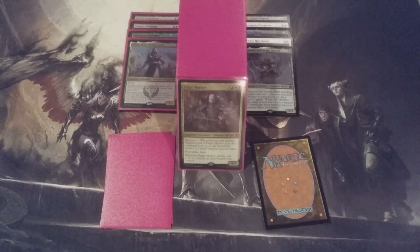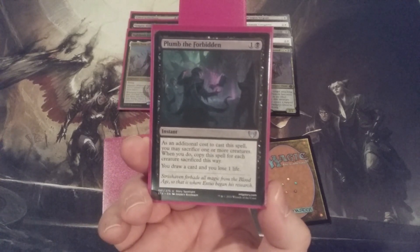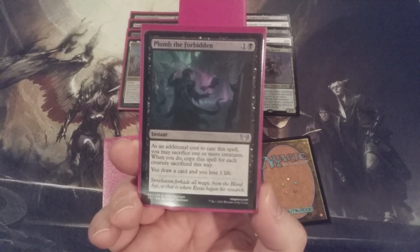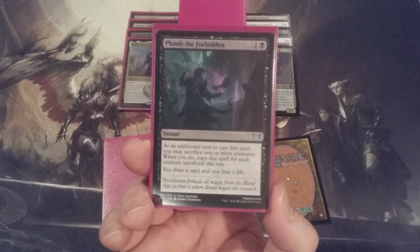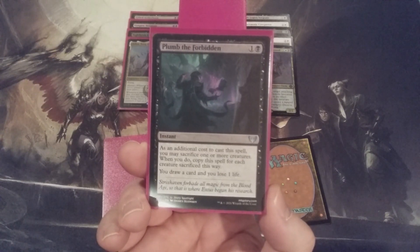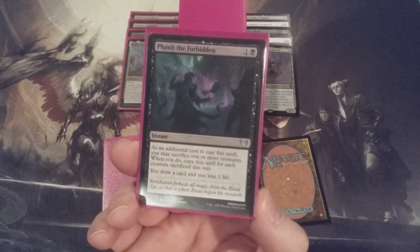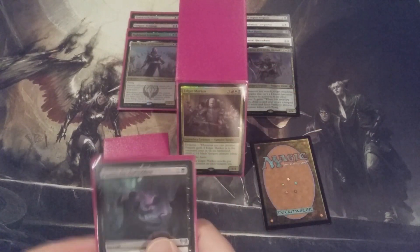With Clavaleño going in, we are taking out Plum the Forbidden — an instant for 1 and 1 black mana to draw a card and lose one life, with an additional cost of sacrificing one or more creatures to copy the spell for each creature sacrificed. We had the ability to burst card draw by sacrificing creatures at instant speed, whereas with Clavaleño we get card draw throughout the game in addition to replacing the creatures that are dying. We have many sacrifice outlets, and Clavaleño creates 4/3 Flying Vampire Demons that remain on flavor. Even though we're paying one more mana, we're going to get a lot more use out of it.